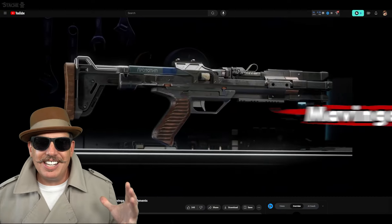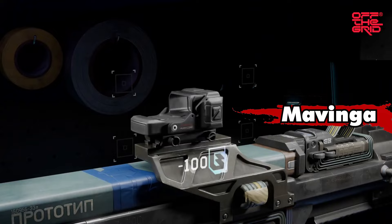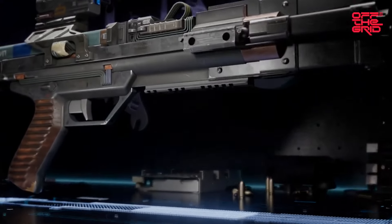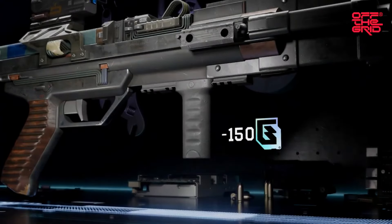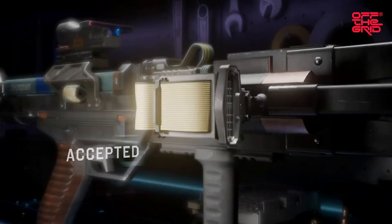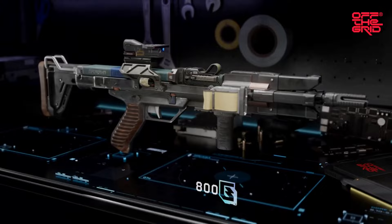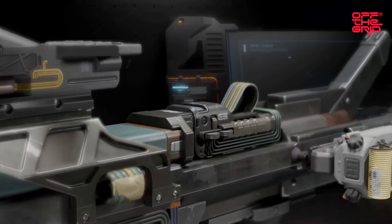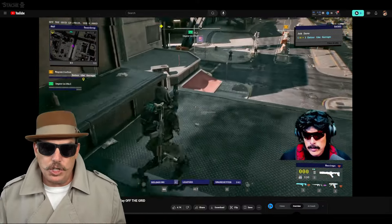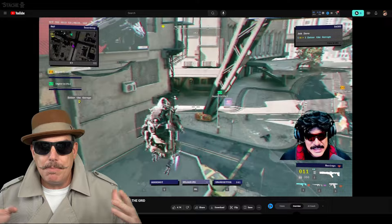Up next, we have a showcase of the Mavinga AR, and they're not only showcasing the gun itself but how you can attach different things to it — different grips, different sights, different tacticals, different magazines. There are quite a few attachments for each weapon. Attachments are a big part of it, just like in Warzone, where you have to grind for attachments. Here's some footage from the play test with Dr. Just Suspect using the Mavinga — this AR does pretty good damage and is accurate from a distance, and can be modified and customized.